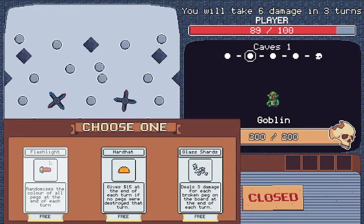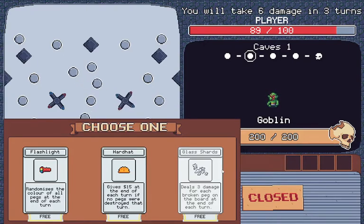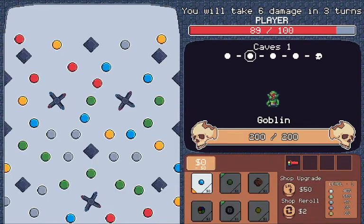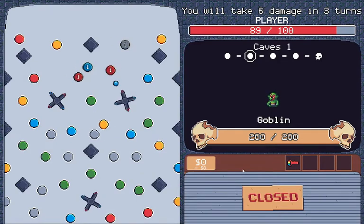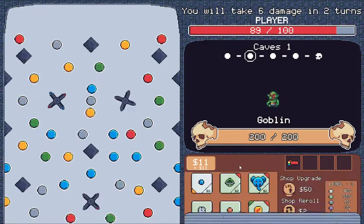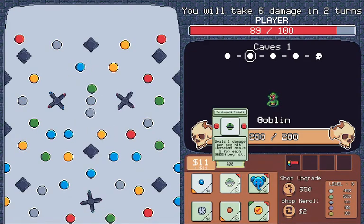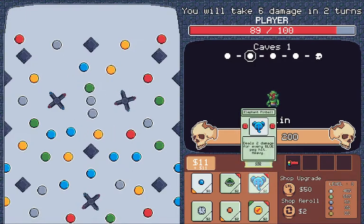Randomize this color of all pegs at the end of each turn. Gives 15 at the end of each turn if no pegs are destroyed. Gives 3 for each broken peg on board. Having them just randomize will be slightly easier — randomize color, considering I can get something like this.